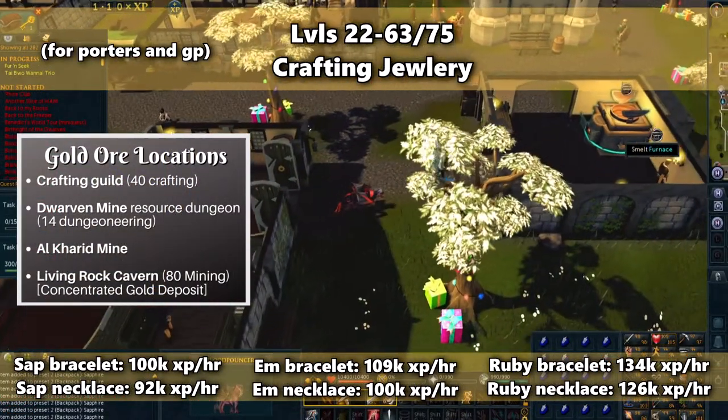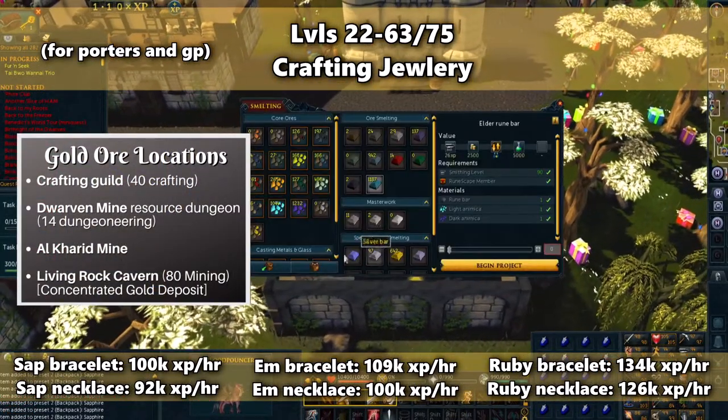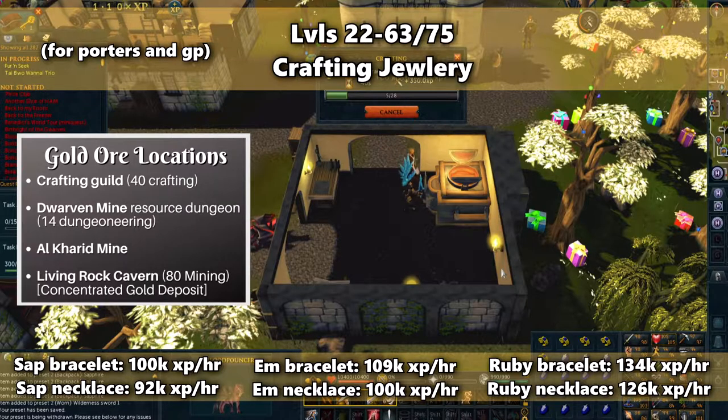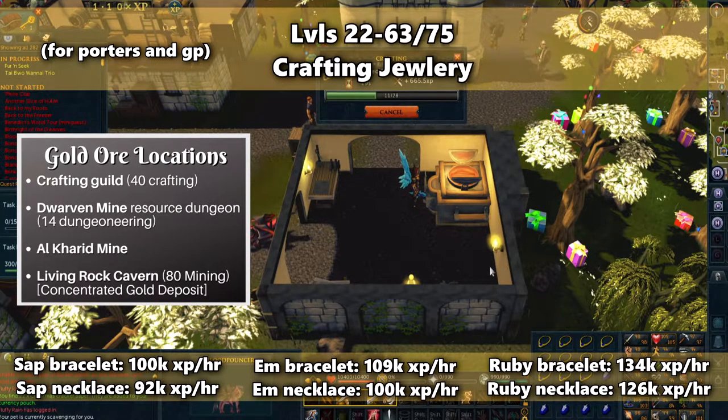As an alternative training method for these levels, you can make jewelry using any of the gems you cut. The XP rates for making jewelry is lower than gem cutting, but it's still a good option because you can use the necklaces to store signs of the porter, and you can alch any jewelry for a profit. If you're doing this method and want more XP, craft bracelets. If you want to prepare for porters, craft necklaces. The best place to craft these is the Edgeville Smeltery — you'll need to complete the Varrock area achievements to use it, but the Smeltery in Lumbridge is a good alternative.